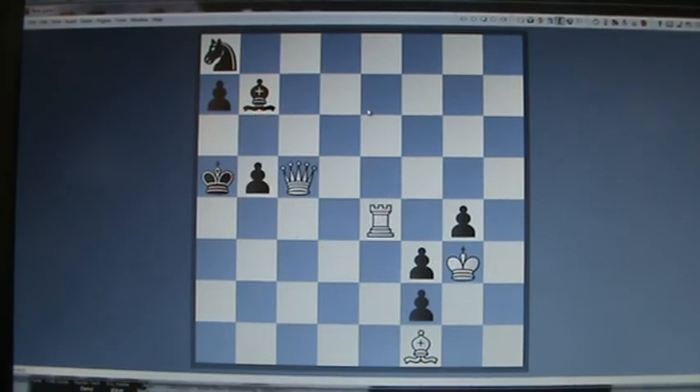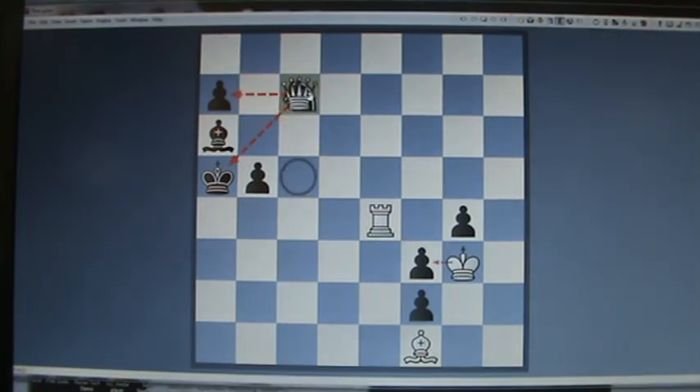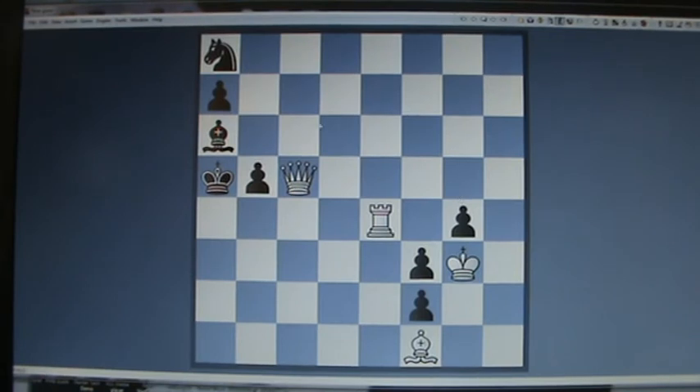If the knight moves here, it's Queen c7 checkmate. As the computer showed, black is now strained and unable to do anything except move their bishop or knight — everything else is pinned or blocked from moving.